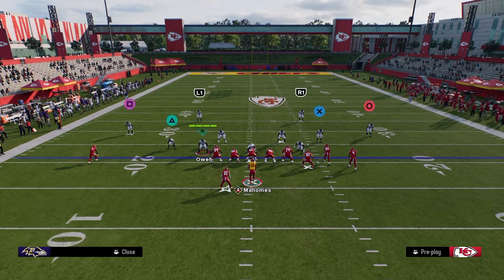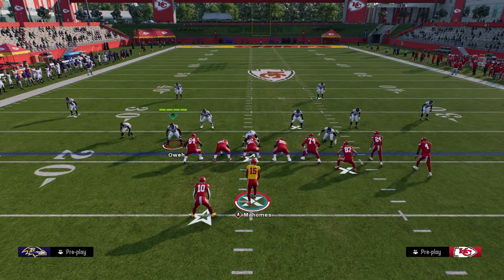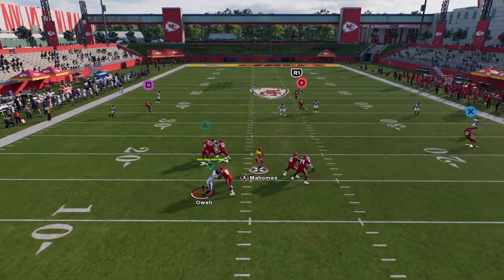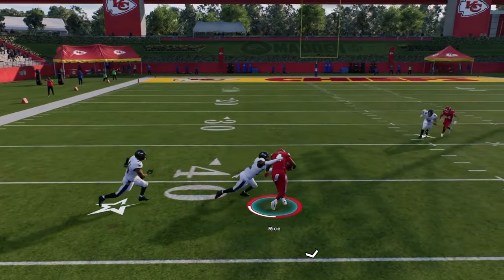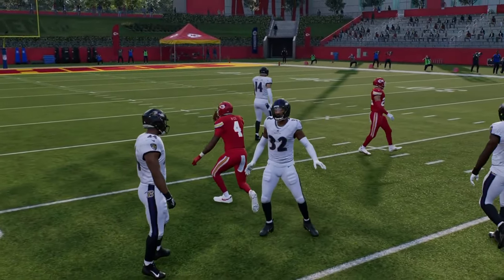Let's say that the defense decides to run a cover three, or a cover three on the left and a cover two on the right. This is still going to be a really good concept because you still have that high-low strain in the middle of the field. And as you see here against cover three, we also get kind of that same area or that same pass lead trajectory to be able to attack that defense.